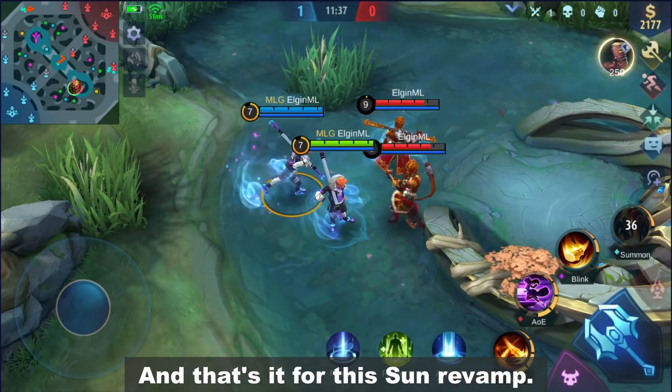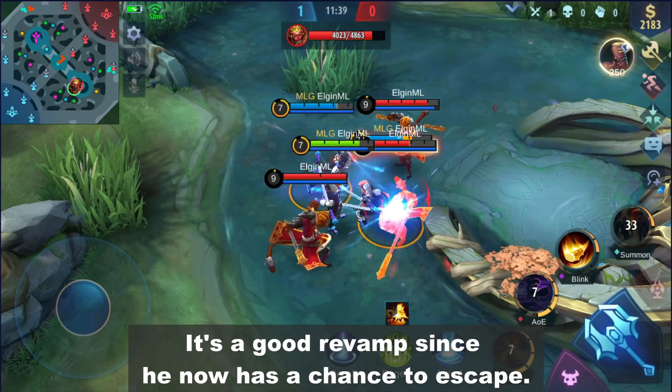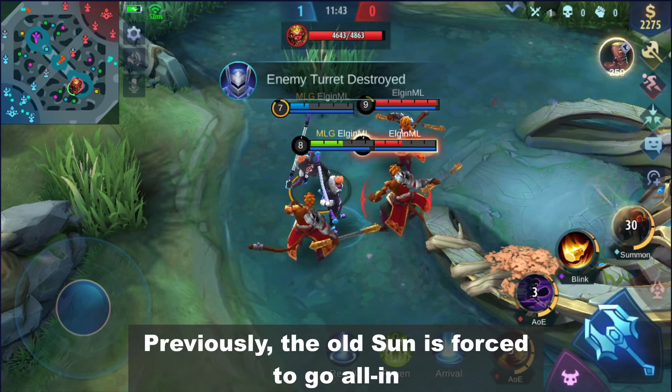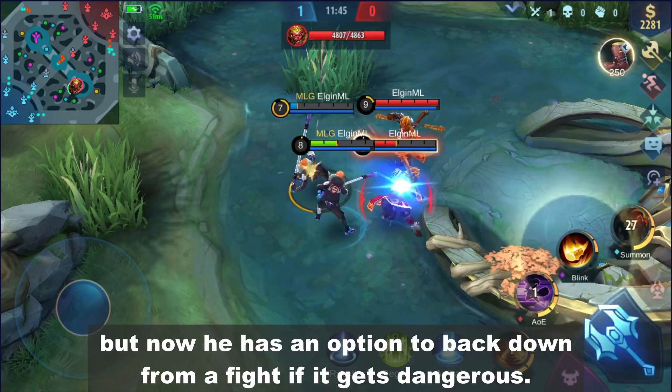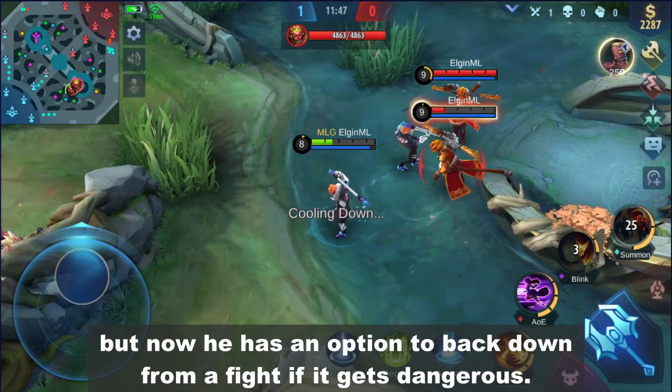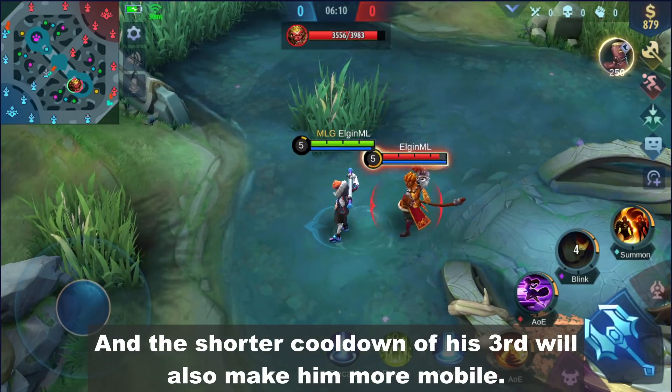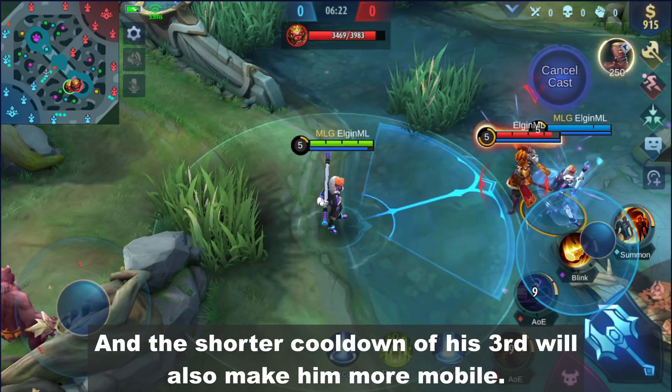And that's it for this Sun revamp. It's a good revamp since he now has a chance to escape. Previously, the old Sun was forced to go all-in, but now he has an option to back down from a fight if it gets dangerous. The shorter cooldown of his third skill will also make him more mobile.